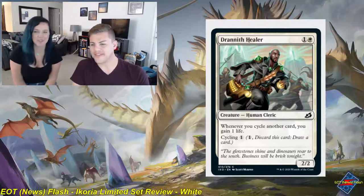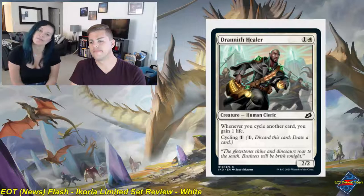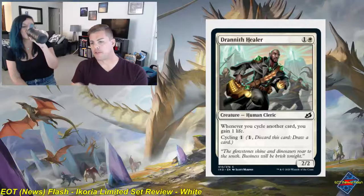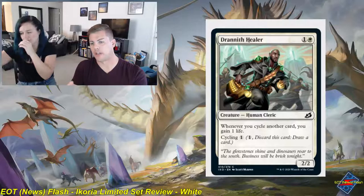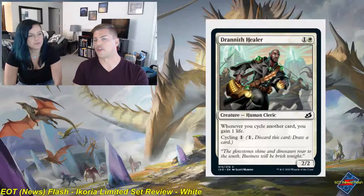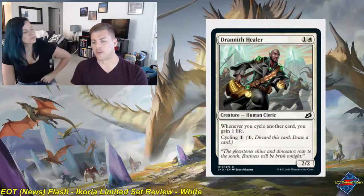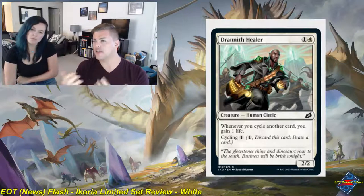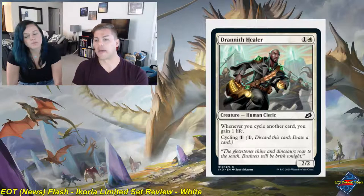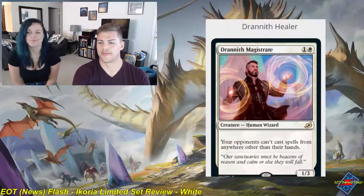Dranith Healer is a one and white common creature, human cleric, a 2-2. Whenever you cycle another card, you gain one life, and you can cycle it for one. This is a really good example of a card that is good in both early and late game. Two-mana 2-2s are always playable, and having the additional life gain from cycling is pretty solid. If you draw it on turn 7 and need to find your big threat, spending 2 mana to cycle it for a new card is serviceable. I gave the Healer a 2.